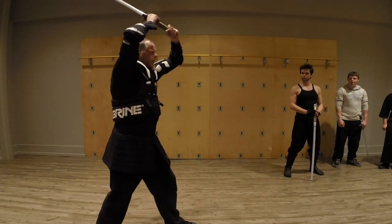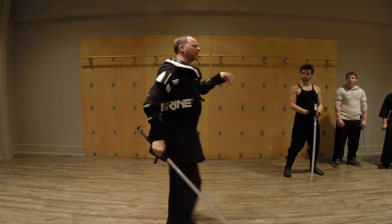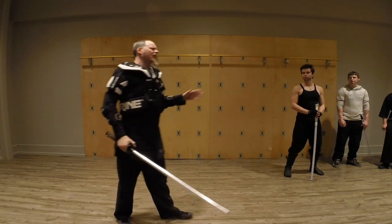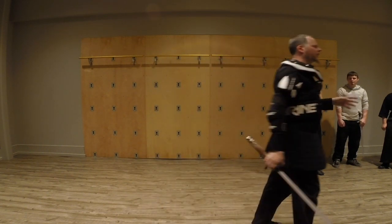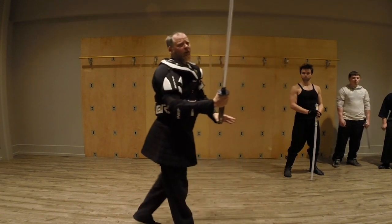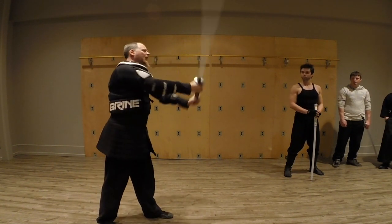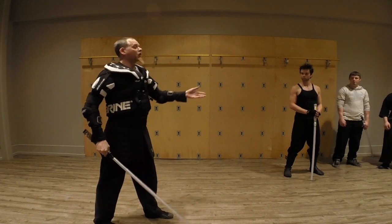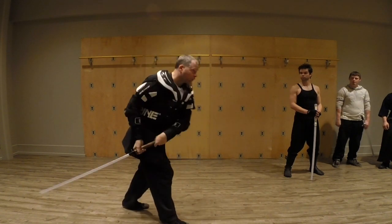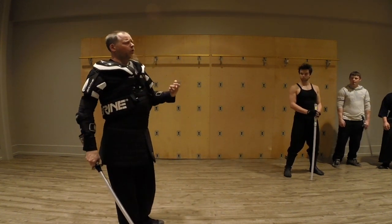People will look at a guard up here and say, well, you're open down here — and yes, that's totally true. But it's different than barehanded fighting. We're moving a foreign object through space, so we have to control it. We have to be able to swing it hard enough to do damage or get to the target before the other person does something about it, stop it, and make sure we don't go off-line. So we constrain our motions into guards.